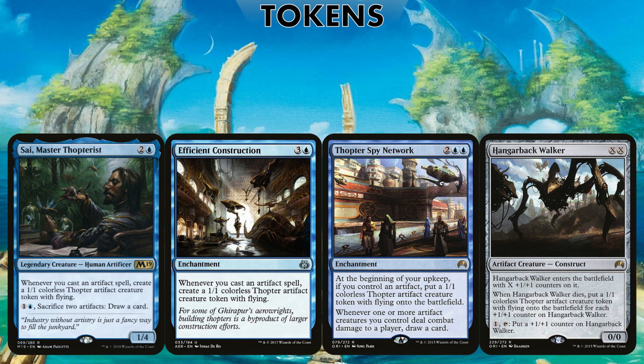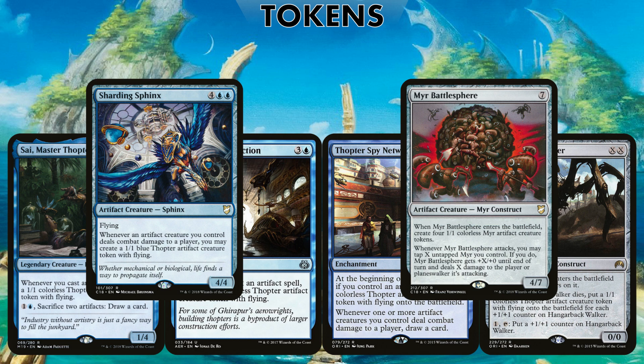We have incredibly cheap artifacts that all produce mana, so let's abuse it with tokens. Thopters are my preference because they have flying and a bit of evasion. Sai, Master Thopterist: whenever you cast an artifact you get a 1/1 Thopter token — this whole deck is pretty much Artifact Storm — and you can sacrifice artifacts to draw cards. Efficient Construction is the same idea. Thopter Spy Network provides passive draw and generates Thopters each turn. Hangarback Walker is a great place to dump all this mana. With Lattice out and everything tapping for mana, Hangarback will be huge, and when it dies it produces a ton of tokens which also tap for mana. Sharding Sphinx means whenever artifact creatures deal damage you get more Thopter tokens. Myr Battlesphere can produce 5 mana on its own and gums up the board with protection.